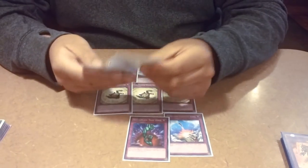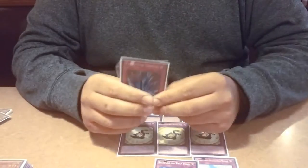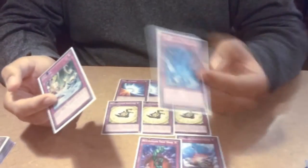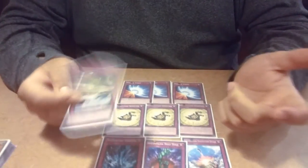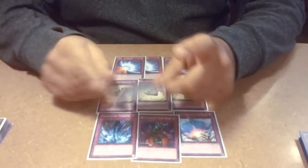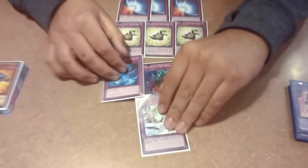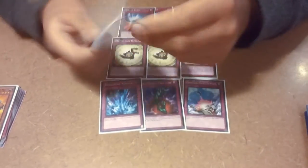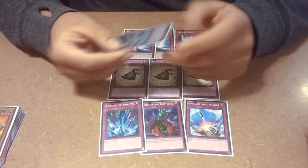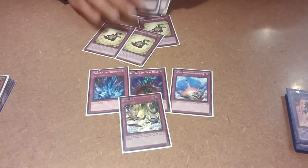Then I got a Compulsory Evacuation Device, Bottomless Trap Hole — I'm still waiting on my Vanity's Emptiness, those two spots will be Vanities. I only have 10 monsters so I can't afford to clear my board, so no Torrential Tribute. And I have Debunk — this is mainly for Necros, for anyone who wants to disrupt my gameplay. If a monster effect is activated in the hand or graveyard, negate it and banish it. I want to go for game — don't bother me.